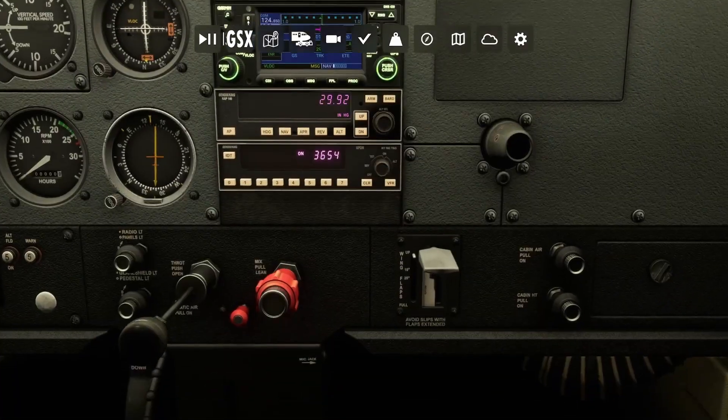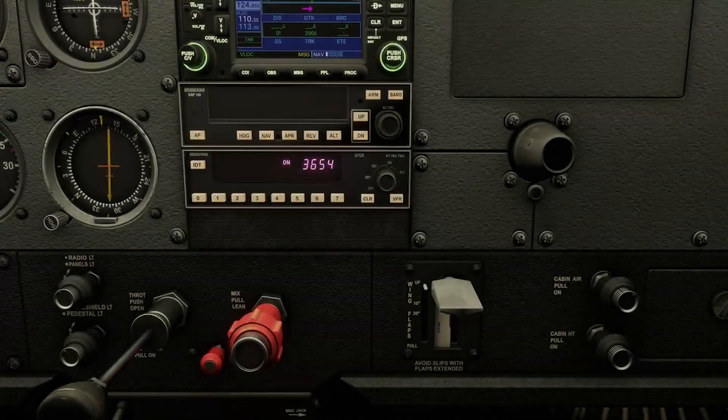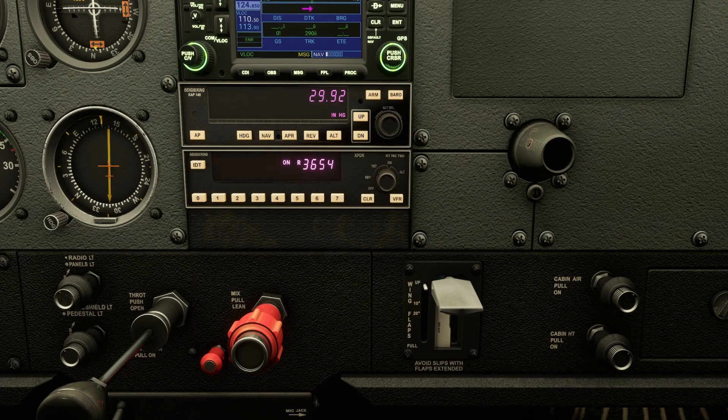Now let's actually talk about the autopilot features. The KAP 140 autopilot system is based on a mod initially found on GitHub. Unfortunately that mod was abandoned, so JustFlight picked up where it left off and improved upon it. After the KAP 140 goes through its testing phases, you'll see the barometer flashing — this is simply a reminder to set your barometer before using the autopilot. Press the B key to sync it, and the flashing stops.